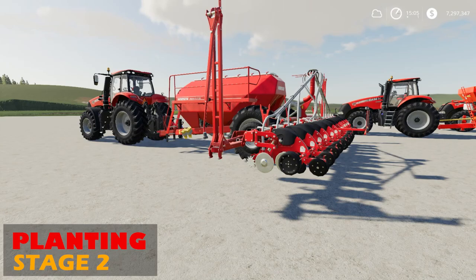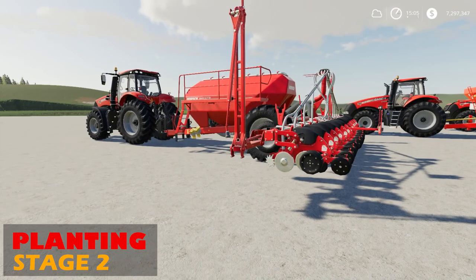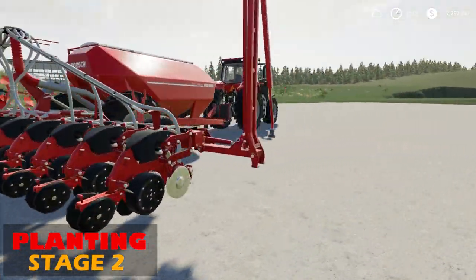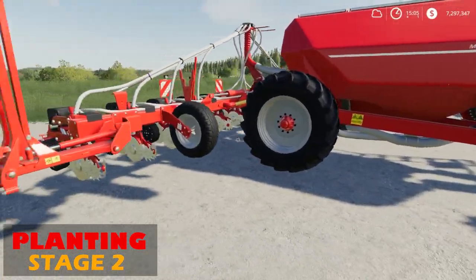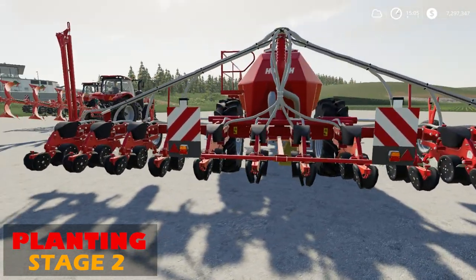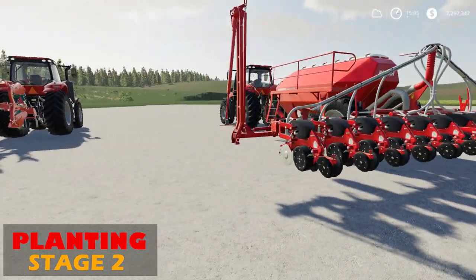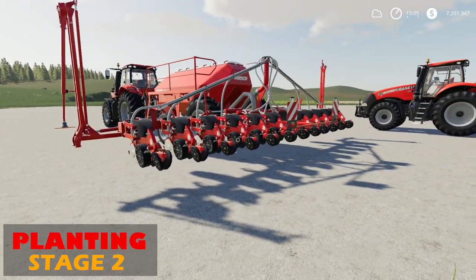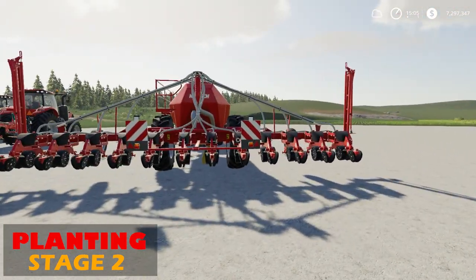Stage two is going to be planting. Use any planter — not seeders, any planter. Here is an example of a planter. None of these are going to be direct drill. This is also going to do corn, sugar beets, and other crops such as that. It's not going to do wheat, barley, or those more grass-like crops.